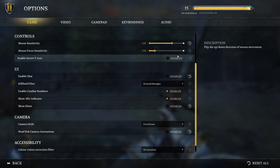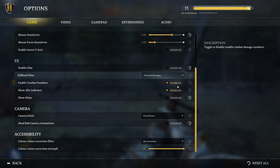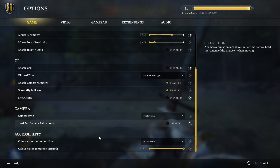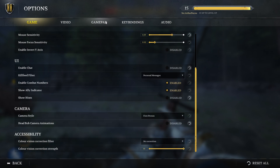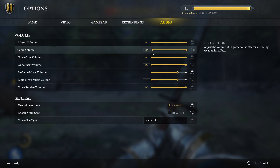Chat I prefer to have disabled. Combat numbers and all that stuff doesn't really matter that much. I'll show you some key binding tricks later to make it easier to play. I'm not going to talk about gamepad since I don't use that. Audio settings will depend on your personal preferences.